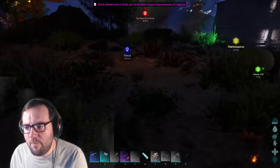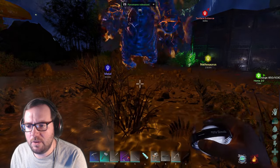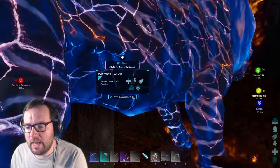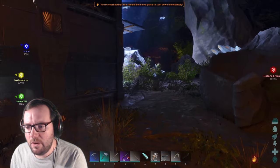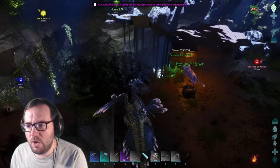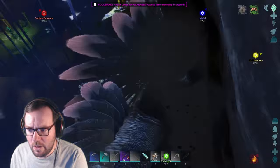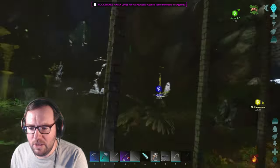I didn't really want to bring this guy into Aberration but we kind of don't have a choice. To fire the Pyromane, turn that to highest - that's how we light up the refining forge. We could bring you into the blue zone but there's a lot of water. Actually there's a drop - let's see if I can grab that. Stop launching yourself in the air!